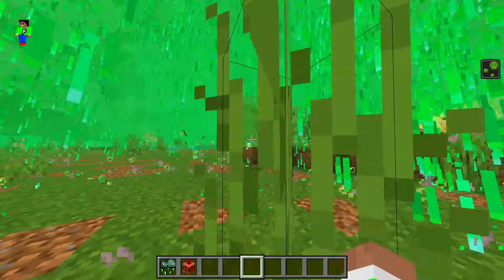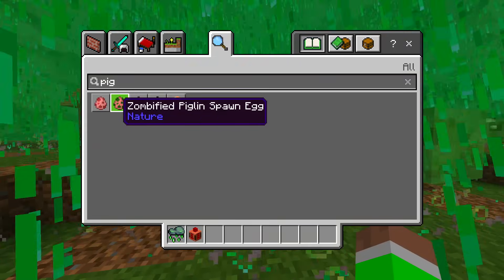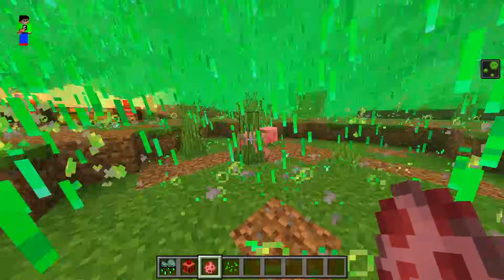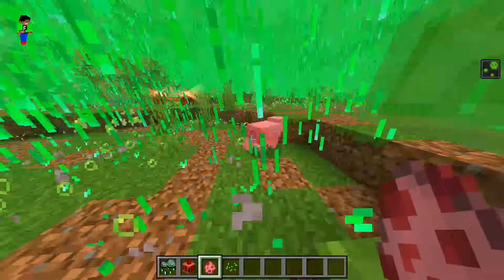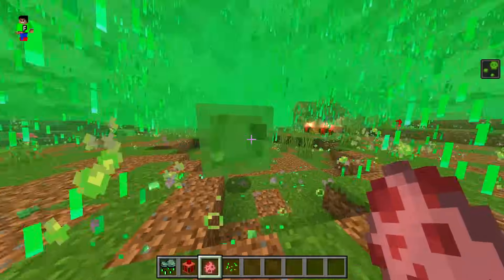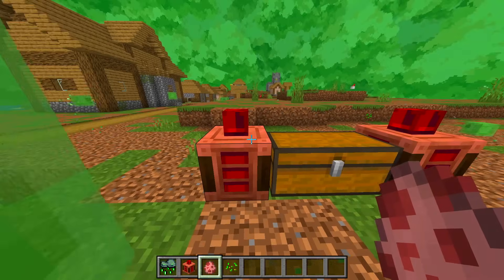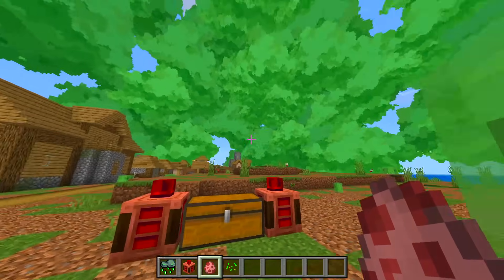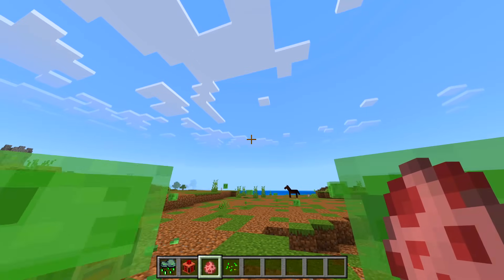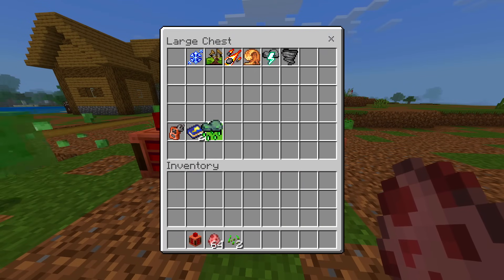I'm not too sure why, but these slimes aren't even getting affected at all. If I spawn in some pigs — there we go — the pig does get hit by the acid rain, but for some reason the slime doesn't. I do wish the alarm made an actual sound, but as you can see, it is disappearing and we now have beautiful blue skies. That is basically the acid rain — let's put that back.